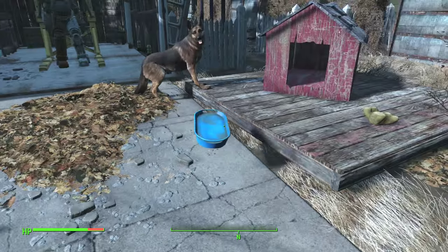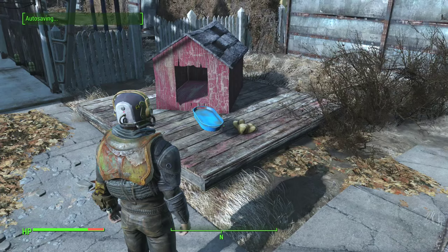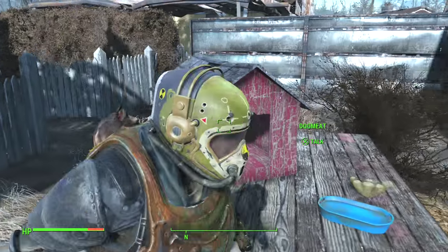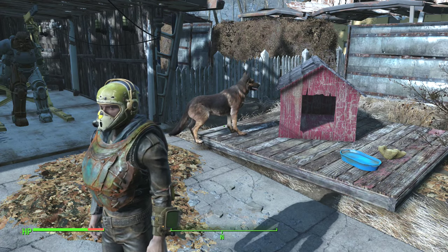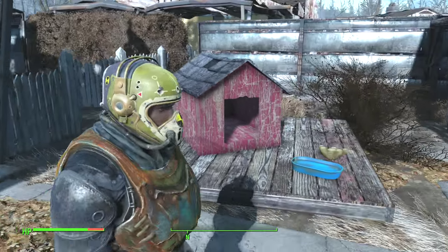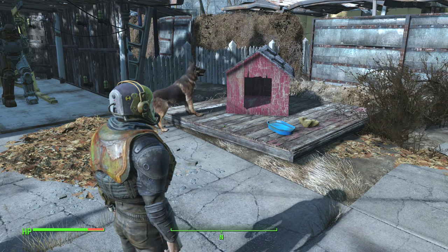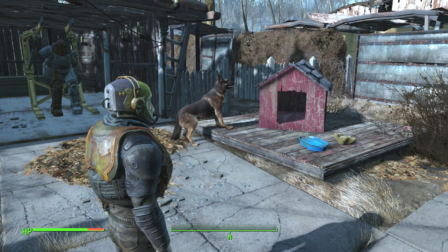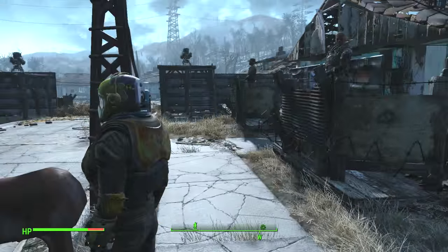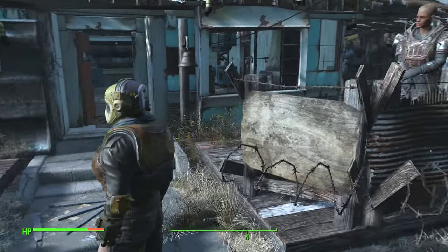There you go — I always drop it. This is his little dog house and he uses it all the time which is quite cool. Very intelligent AI — they just use things around them, which is awesome. I'm not sure whether it's because I put the bowl in front of it that he's struggling to get in, but you get the idea.